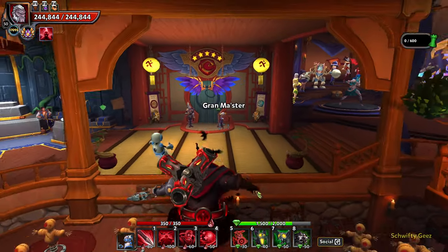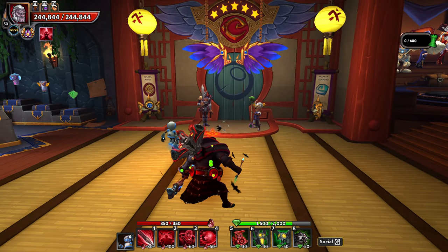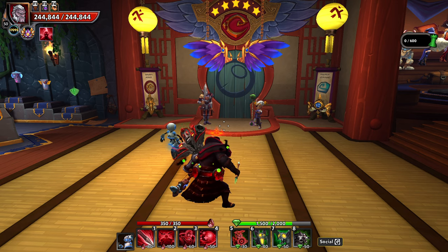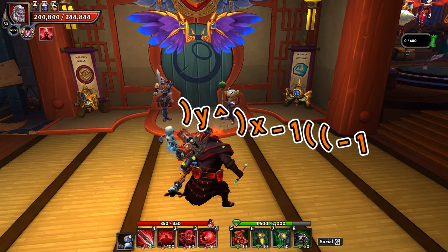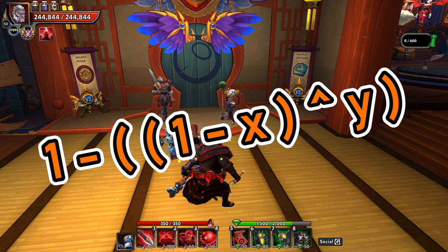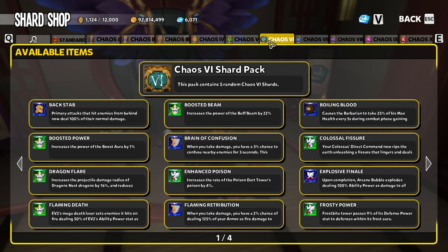A few things to note: I am rounding all percentage drop chances down to 1 one-hundredth of 1%. So for example, in the Chaos 4 case it's 2.22222…, but I'm just going with 2.22% for ease of math. If you want to do the math yourself, you can use the formula shown on screen, where X equals the percentage chance for a shard to drop and Y equals how many shard packs you open — that gives the percentage chance of getting at least one shard with that many openings. I'm basing all math off of what is shown in-game at the Shard Shop.